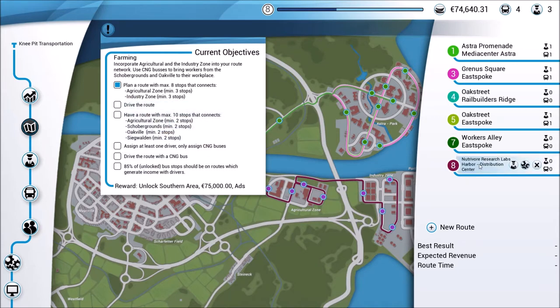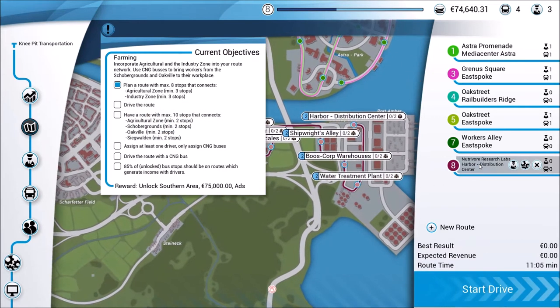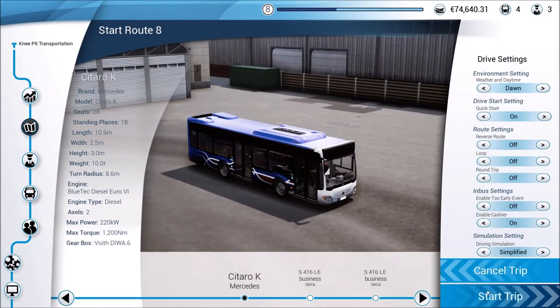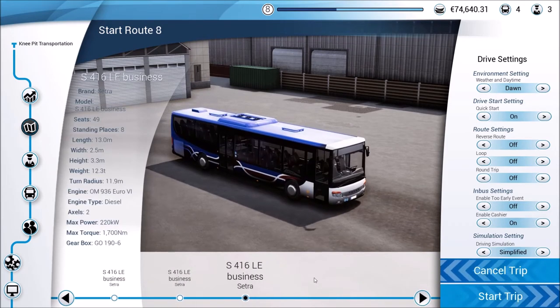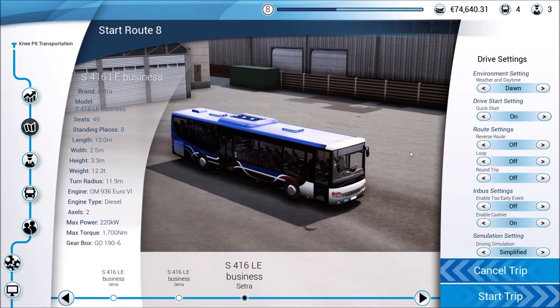What we need to do now is actually drive this new route and move forward to get ourselves a little bit closer to finishing these objectives. I'm going to highlight this particular route and hit start drive.